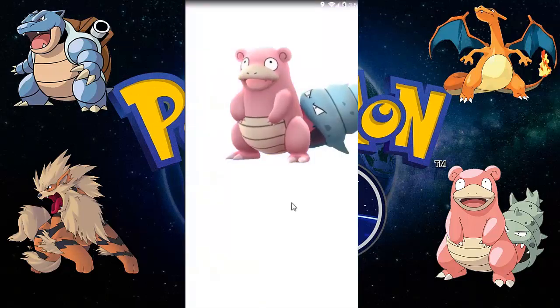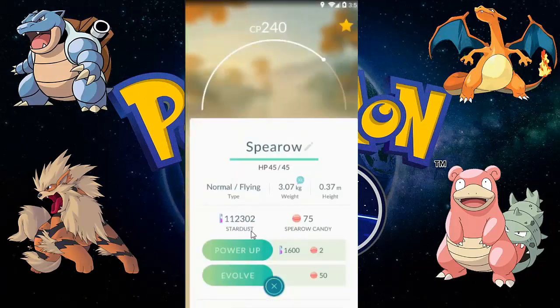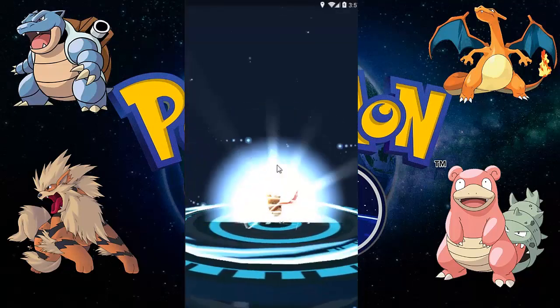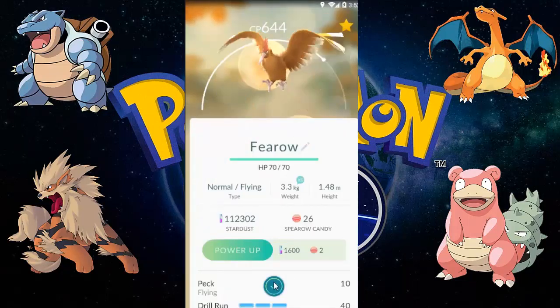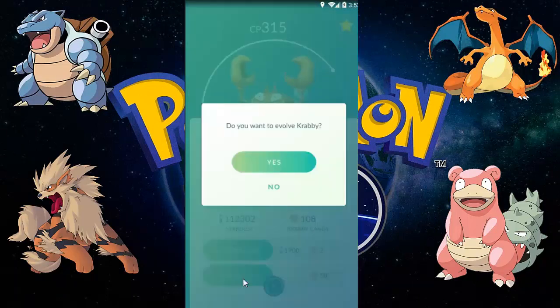Let's see what we have here. Let's evolve this Spearow. Look at the amount of stardust I have! Yes, I want to evolve this Spearow, which evolves into a Fearow — a 604 CP Fearow, which is better than my previous Fearow.